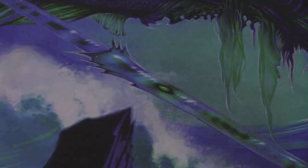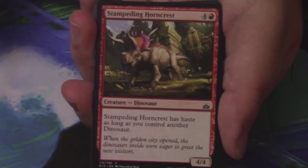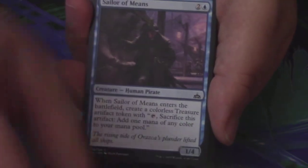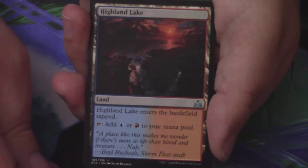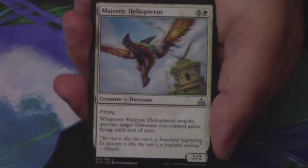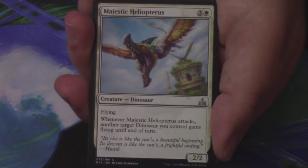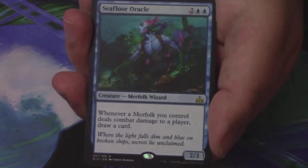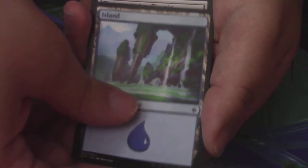I have two packs left. I did just open two Mythics and a Foil Rare out of this bundle. We have a Stampeding Horncrest, Sun Sentinel, a Sailor of Means, a Dusk Legion Zealot, a Hunt the Weak, Overgrown Armisaur, Water Knot, Squire's Devotion, Mutiny, Shatter, Highland Lake is the first uncommon, Raging Regisar is the second, and a Majestic Heliopterus is the third. My second to last rare or mythic is a Seafloor Oracle — not on the list. Behind the Seafloor Oracle is an Island, and another ad card.